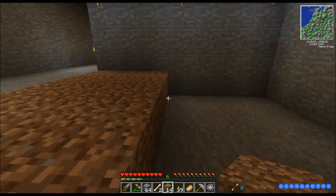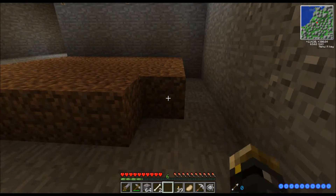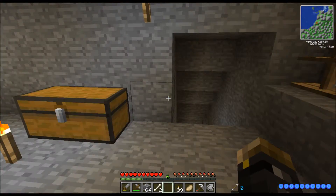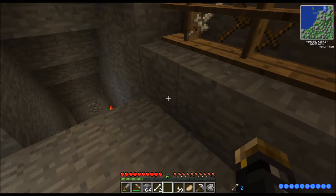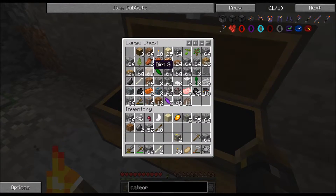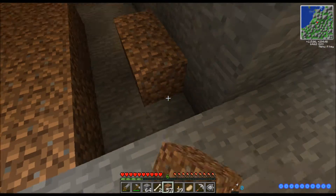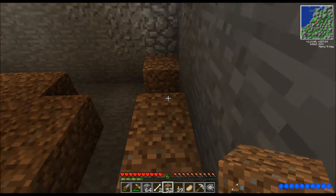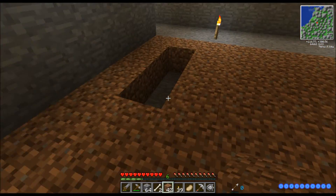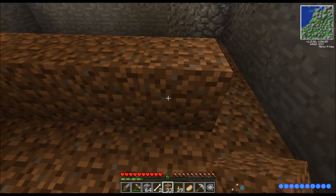We'll start by laying down dirt. We'll go back to the chest to get more dirt — that's why I'm digging such a long tunnel. I plan on making a foyer and an entrance to the mines, which I'll probably have to add a door or two to at some point. Dirt — plenty of it. Another reason we want this farm is because Pam's Harvest Craft adds a lot of foods which will be quite desirable because they heal a lot.